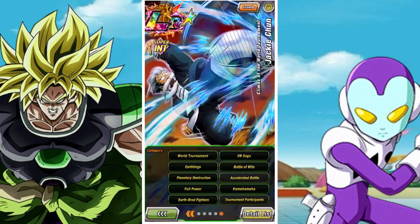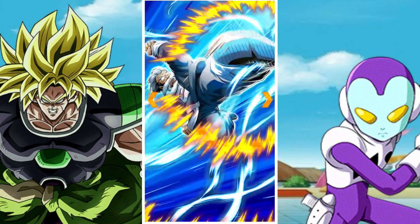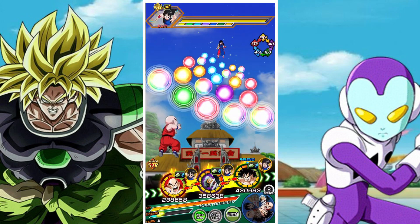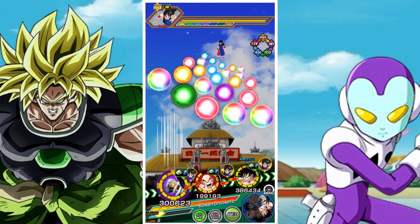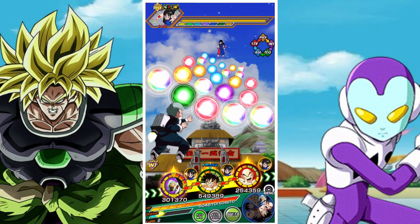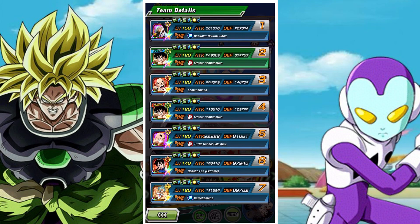His link skills are Brainiacs, World Tournament, Kamehameha, Incredible Adventure, Guidance of the Dragon Balls, Shining the Limit, and Legendary Power. His categories include World Tournament, Full Power, DB Saga, Kamehameha, Earthlings, Battle of Wits, Planetary Destruction, Accelerated Battle, Earthbred Fighters, and Tournament Participants.